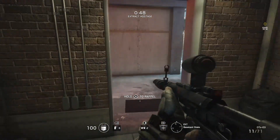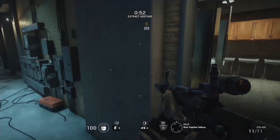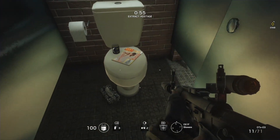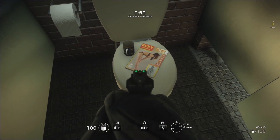You go into this room. You put down your sight because you're cool. And then you go into the bathroom. And what do we have here? Oh, hello. A nudie mag, a box of tissues, and for some reason a mug.